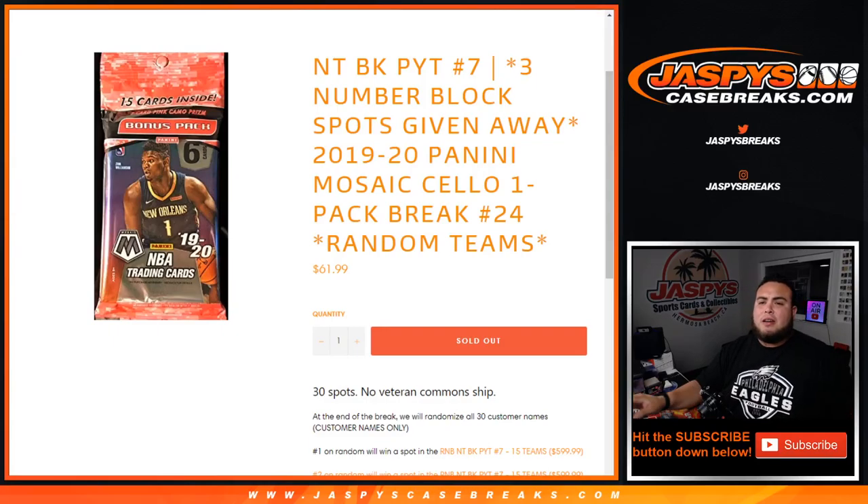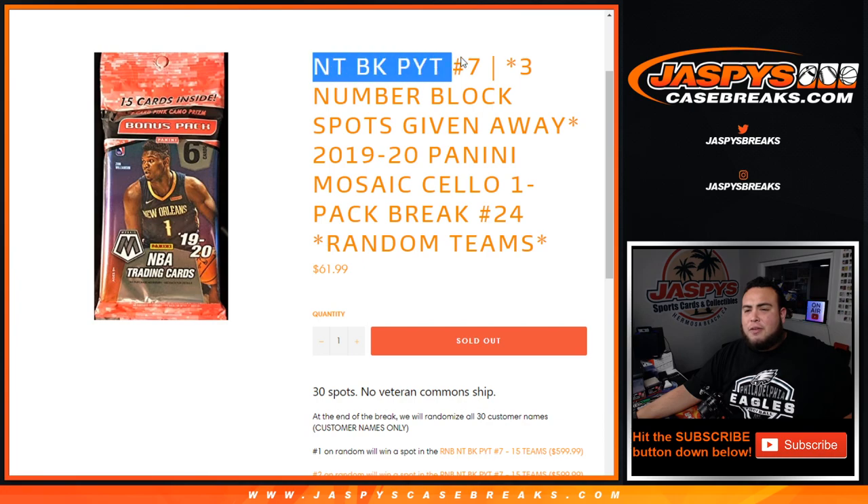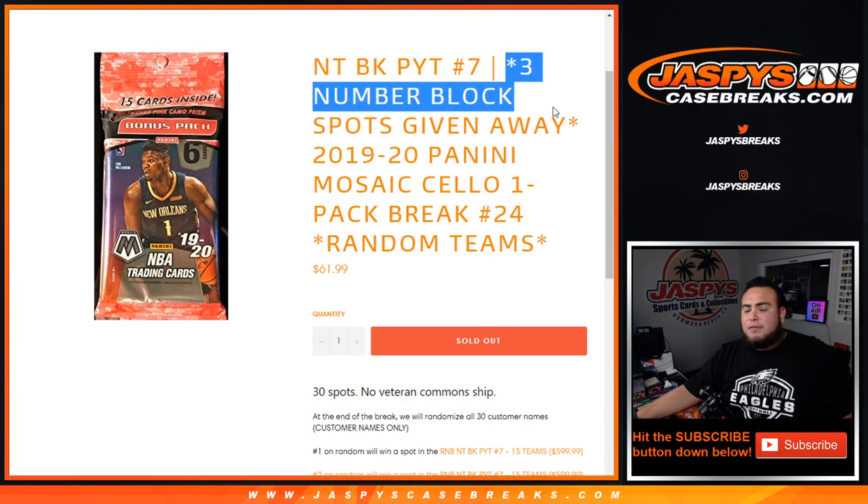What's up everybody, Jason here from JaspiesCaseBrace.com. Last cello pack break we needed to fill to unlock Pikachu number 7 of NT Basketball. This is 1920 Panini Mosaic cello one pack break, Random Team number 24. And again, this is for NT Pikachu number 7. We're giving away 3 random number block spots for the 15 team random number block.